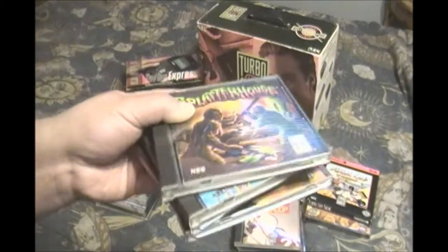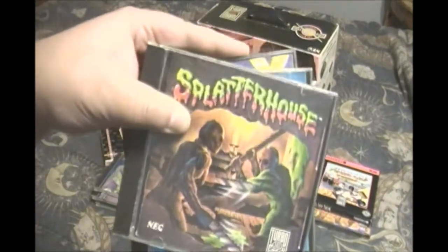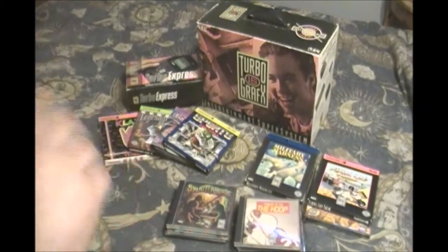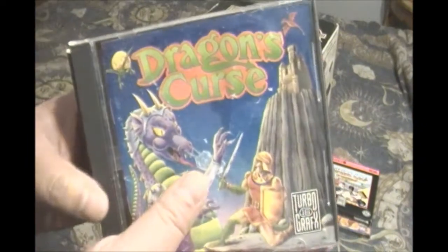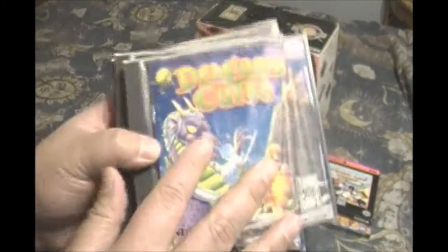Splatterhouse really made the original Nintendo look like a kiddie system when you got this cool horror game for your 16-bit powerhouse. Our brother got the awesome Splatterhouse for Christmas because he was a little bit older. I still got a very cool game — Dragon's Curse, where Topogast had stinging. I had a lot of fun with that one.